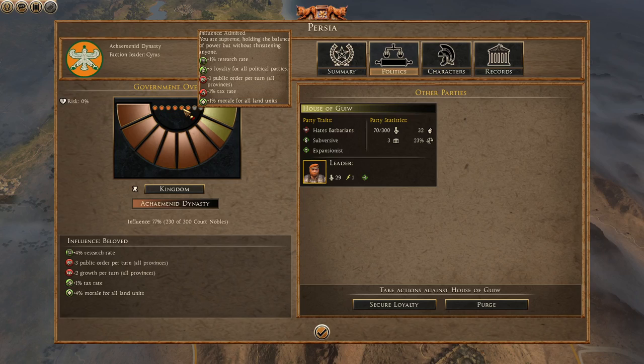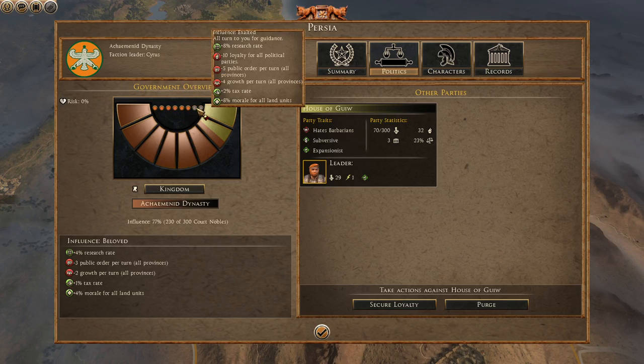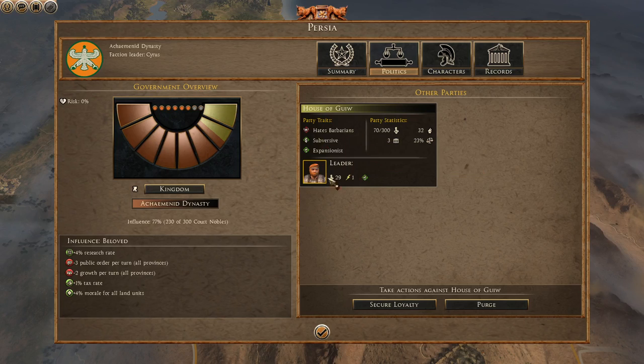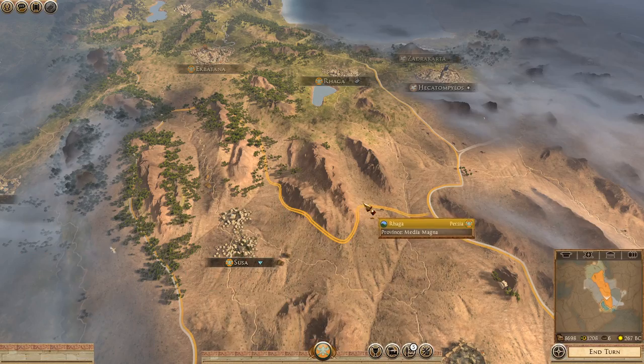It's only a minus one tax at 'admired'. I'd rather be admired — I don't really want to be respected, exalted, or peerless. We want to kind of be about 'beloved' at most. We need to get this house a bit more influence. Actually, the loyalty is going up, which is insane. Most of the places are getting generally slightly happy, so we'll have to pump out happiness buildings.